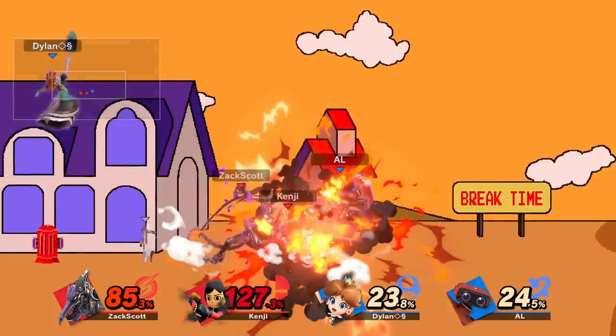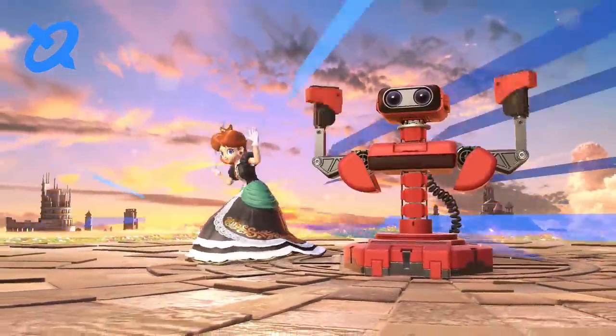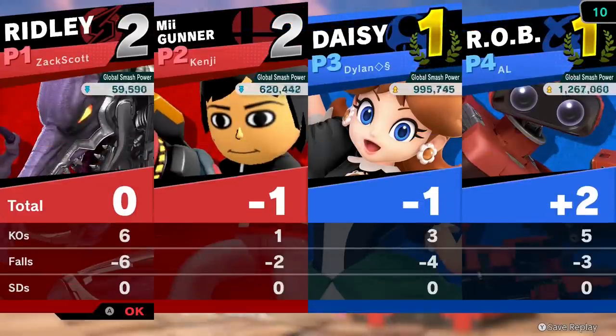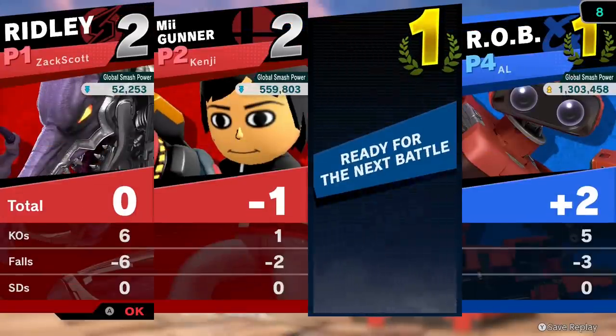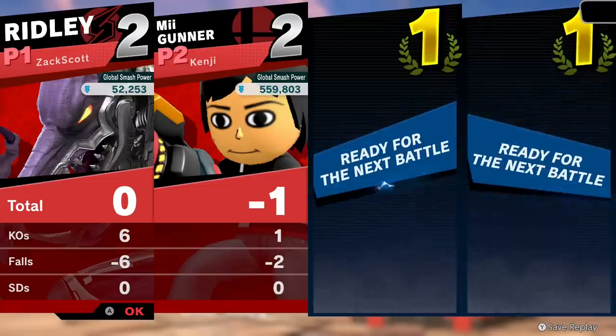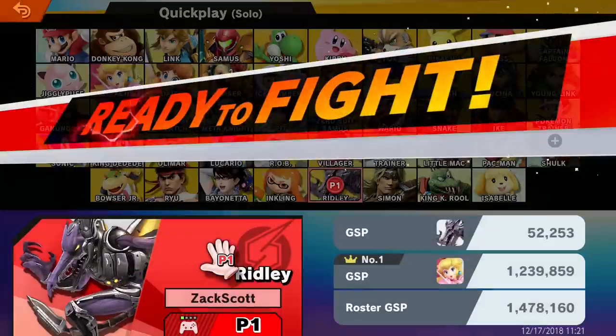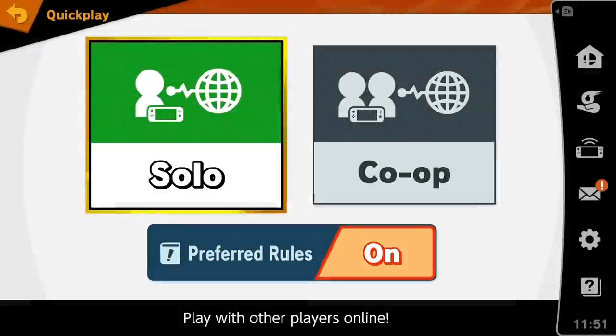Let's see how we did - I got some KOs in there. Darn it, I still didn't win. That's okay. I had fun with Ridley. No victories in online, but eventually if I were to do enough I would get some. I was six KOs and six falls. I actually did better than my teammate - I got six KOs, so that move really works for those type of stages. But ultimately I just haven't really learned how to be super great with Ridley. I know now to watch out for his grabs and throws when I'm against him though - that's the benefit of playing as a character.